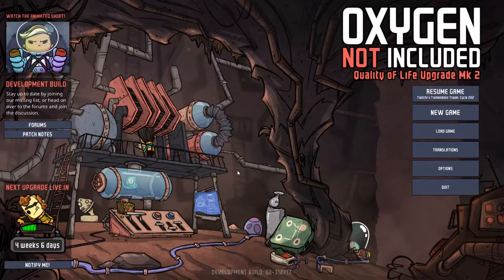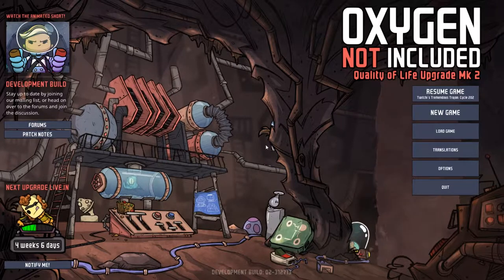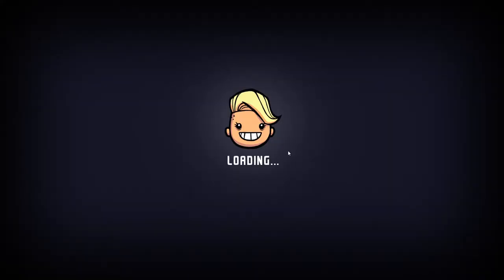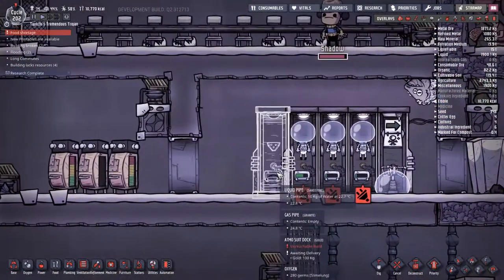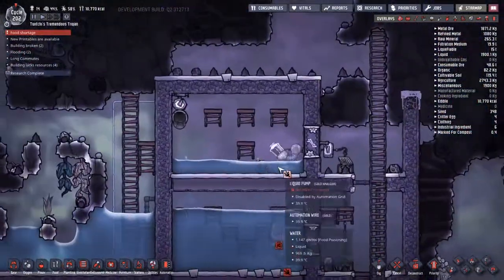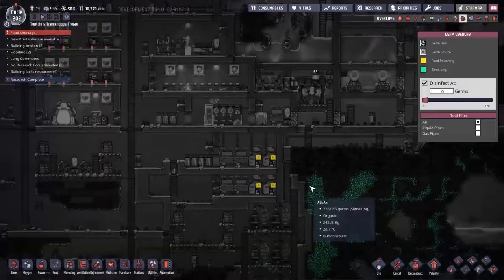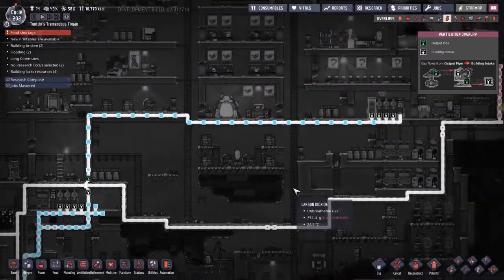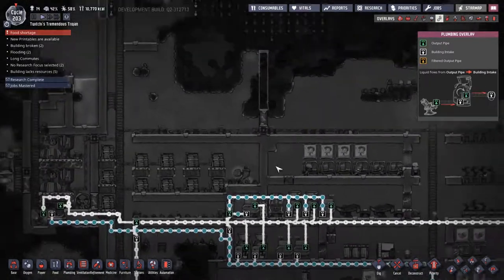Hey guys and welcome back to Oxygen Not Included — Clay's Amazing Space Colony Adventure extraordinaire! We're about to go into Twitchy's Tremendous Trojans because my name is Twitchy and this is my Tremendous Trojan Asteroid. We have packed it with 14 duplicants and we're going to go around and try to make their lives as comfortable as possible. We have a few things that don't look like they're working at the moment, but all I need to do is start time running and then the simulation starts working and everything works out fine.